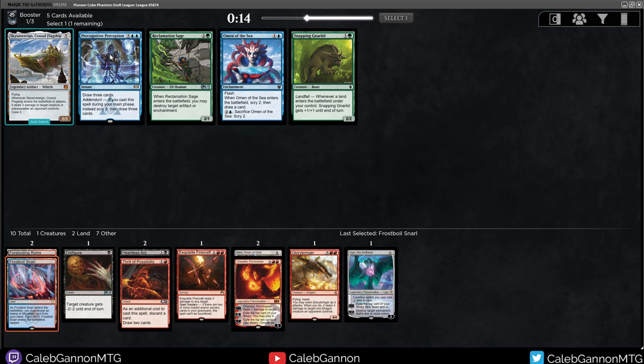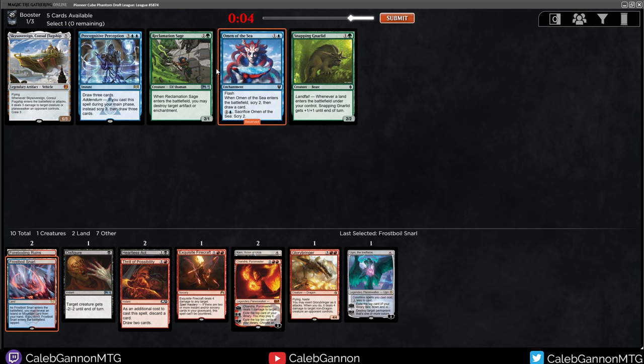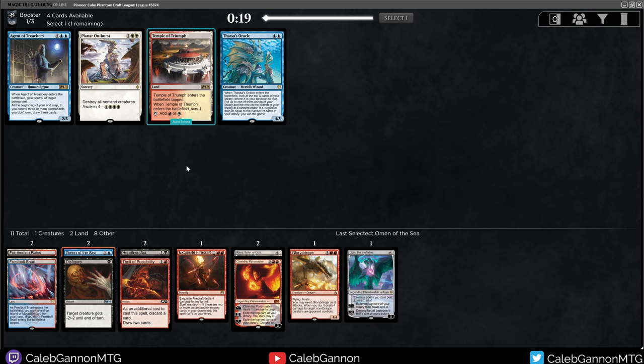Three damage — I'm not going to have too many things to crew with this. Omen of the Sea is fine. This is double blue. Wildfire instant draw three — I'm going to take Omen of the Sea. It just smooths your draws. Blue is, I guess, where we're supposed to be.